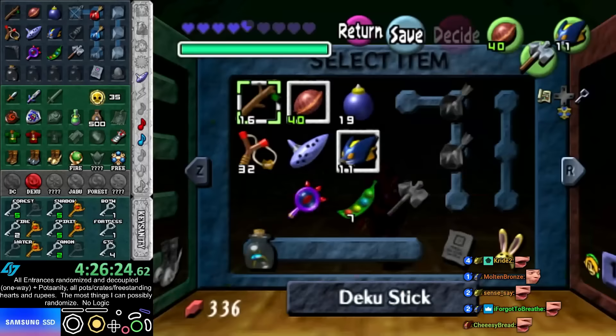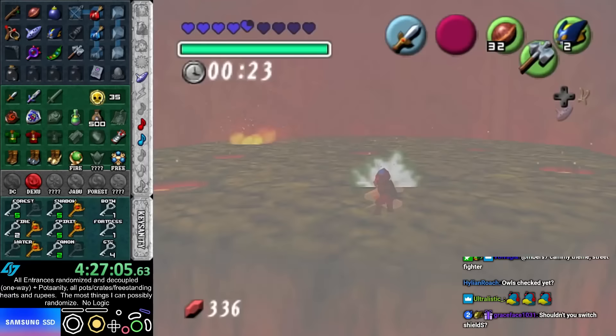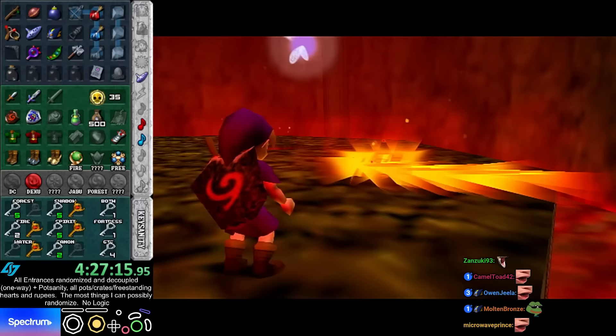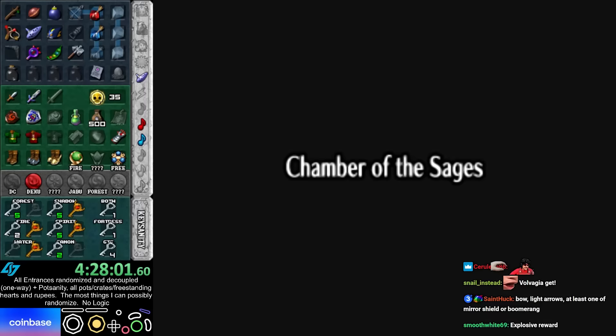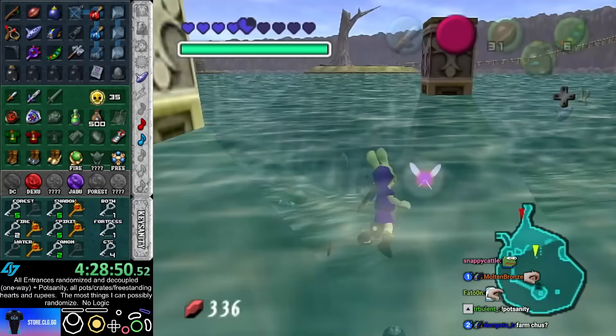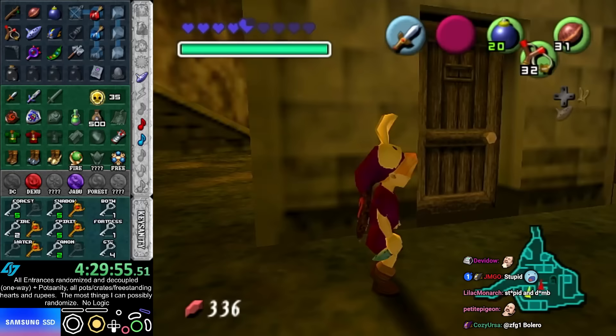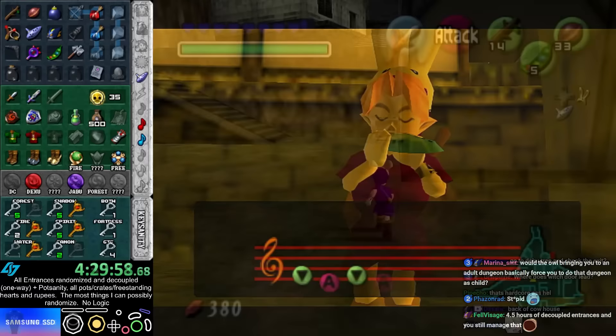Vovagia. Hi. It can actually be Vovagia — I just gotta be fast. I got a medallion. Alright, that's four out of eight. Lake Hylia. Oh, there's a good amount of stuff I want to check here in Lake Hylia. I forgot. I'm stupid. Fishing isn't that simple. Yeah, I can't just board back the world. That's right.